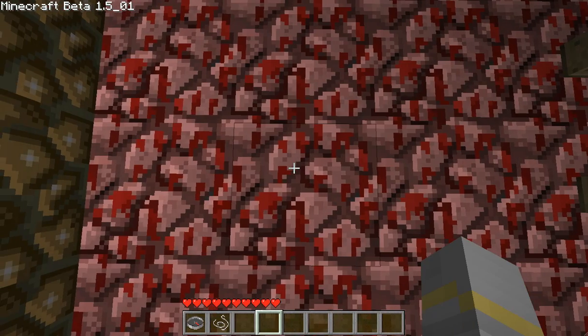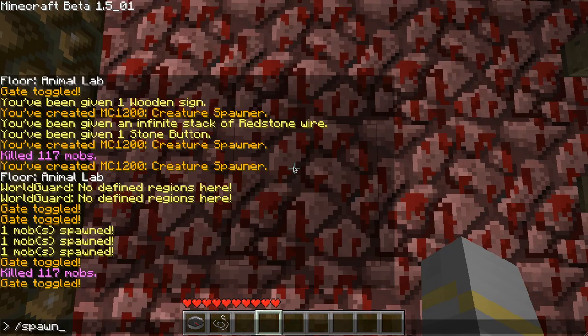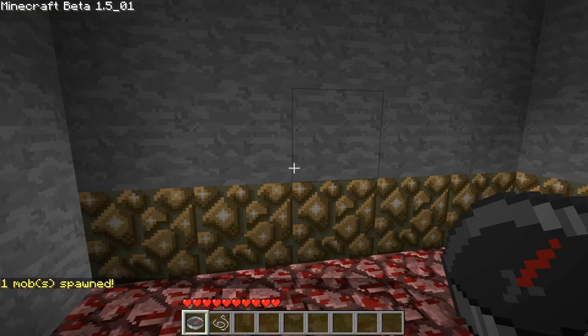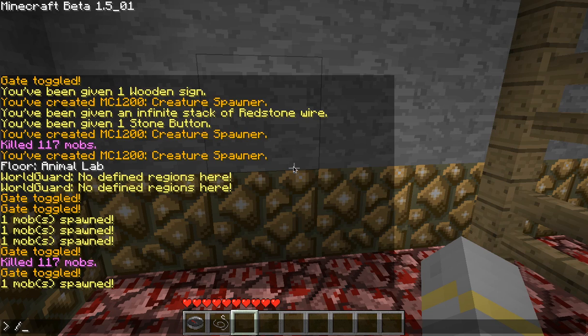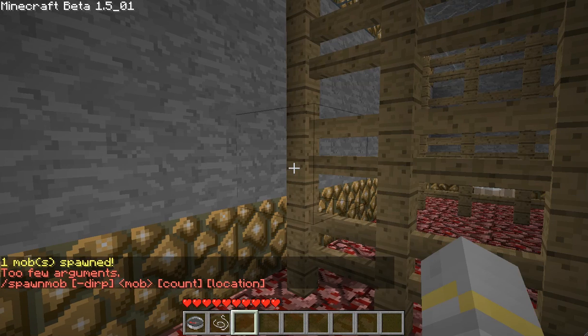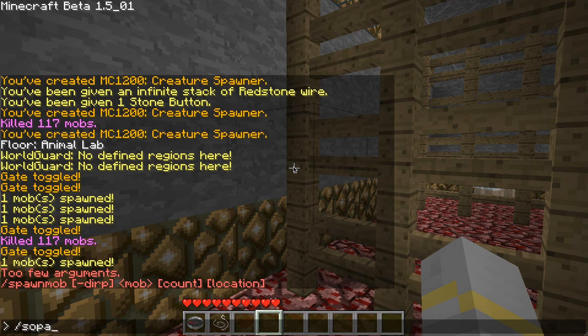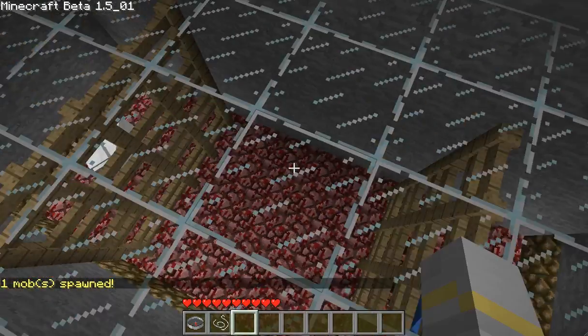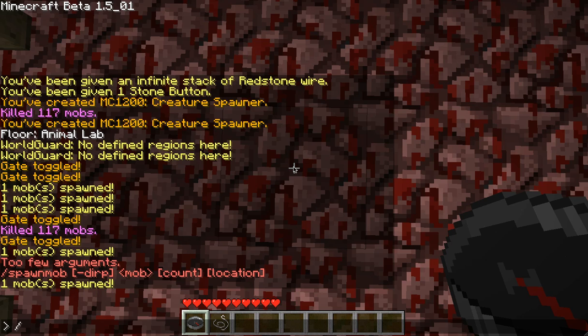I'm going to do this again and try to show this better. I'll just generate some sheep. I'm going to try and show you this a lot better. Spawn mob sheep. I'm actually going to walk down this time before I hit the gate.